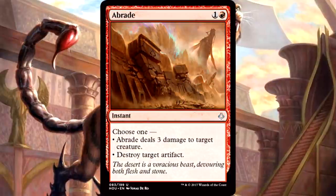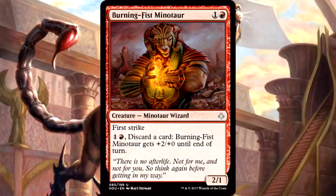Moving into red uncommons — red just has the best uncommon suite in the entire set, hands down, not close. My favorite uncommon is Abrade, because this is 2 mana instant-speed bolt to a creature, and it has the flexibility for the rare instance when you need to destroy an artifact. This is the best red uncommon, it just is.